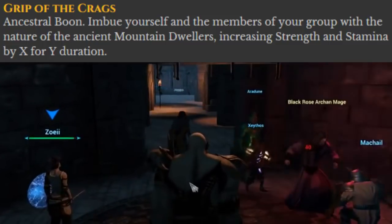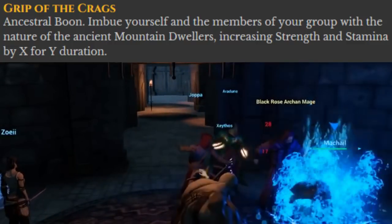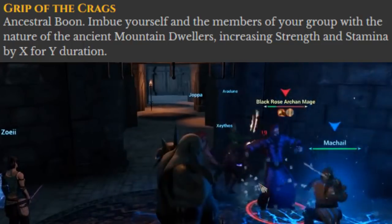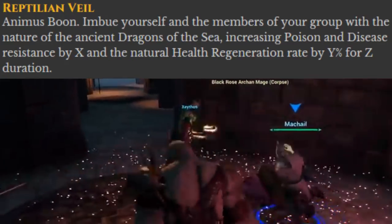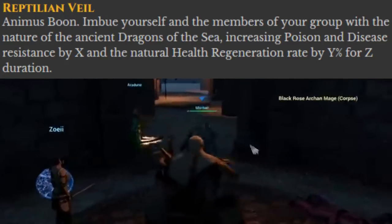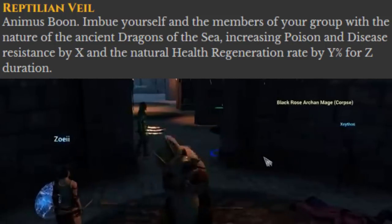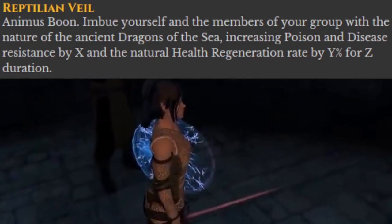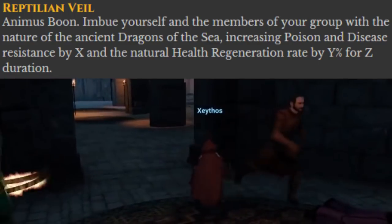Grip of the Crags — another boon of the Ancestral type. It imbues the Shaman and party members with the nature of the Mountain Dwellers. Remember, the Shaman can see into Ancestral Past. This increases strength and stamina by a certain amount for a certain duration. Reptilian Bell — another boon, this time of the Animus type. It imbues the Shaman and party members with the nature of the Dragons of the Sea, increasing poison and disease resistance by an amount and the natural health regeneration rate by a percentage for a certain duration.